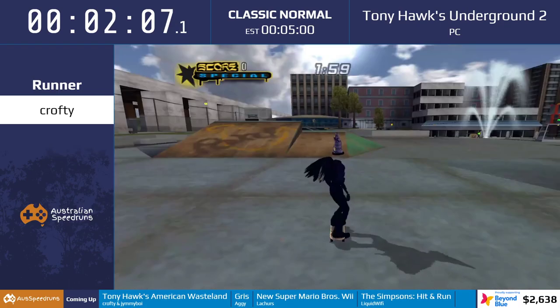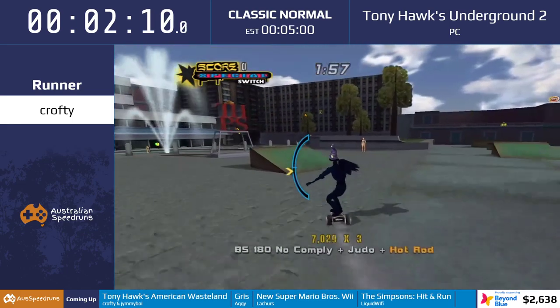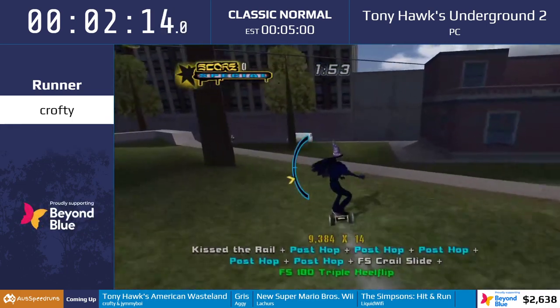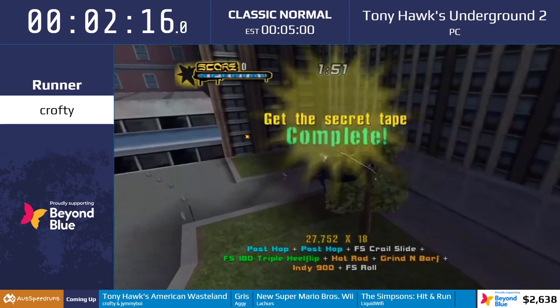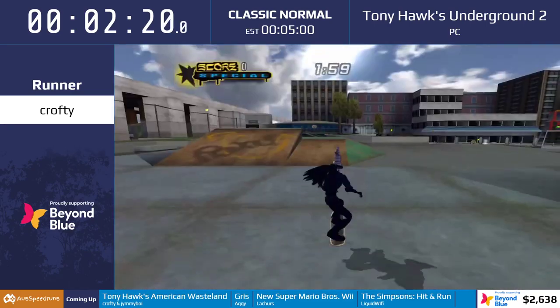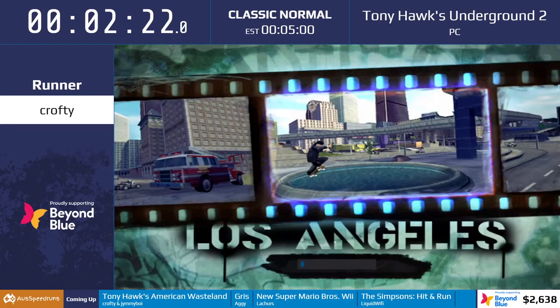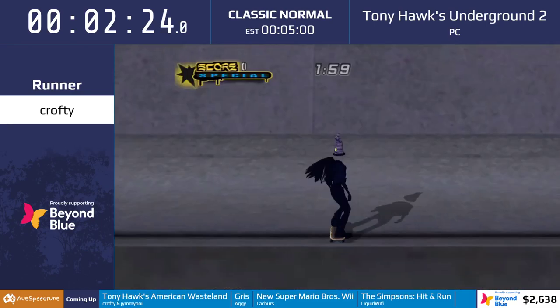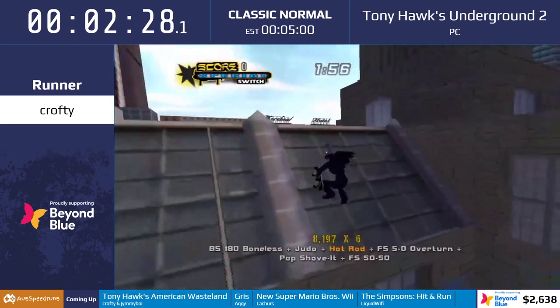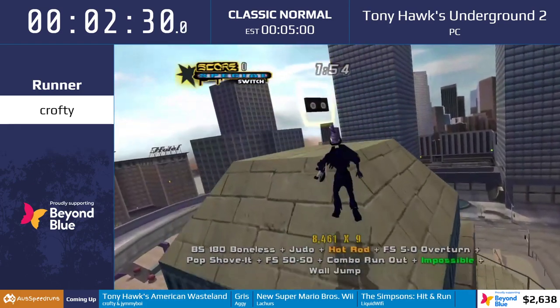What Crofty did there is called a butt slap — a trick that first became available in Tony Hawk's Underground. If you do a trick as you're going off an edge and then spam the jump button, you get extra ollies and extra jumps. To show how quick this game is, Crofty is already on the second-last level of the game — LA.